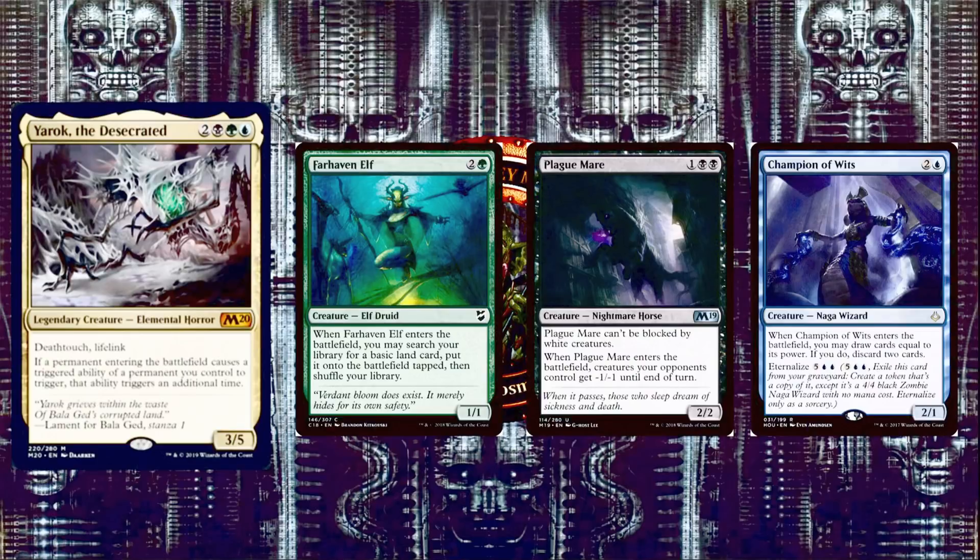Next we have Champion of Wits, 2 and a blue for a 2/1 Naga Wizard. When it enters the battlefield, you may draw cards equal to its power, then discard 2. With Yarok, you draw 4 cards and still only discard 2. And you can Eternalize Champion of Wits — for 5 and 2 blue, exile it from your graveyard and create a 4/4 Black Zombie Naga Wizard token. If you Eternalize with Yarok on the battlefield, you draw 8 cards and only discard 2. That is huge card draw on a creature.